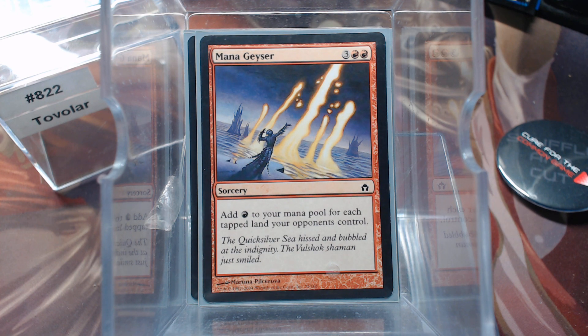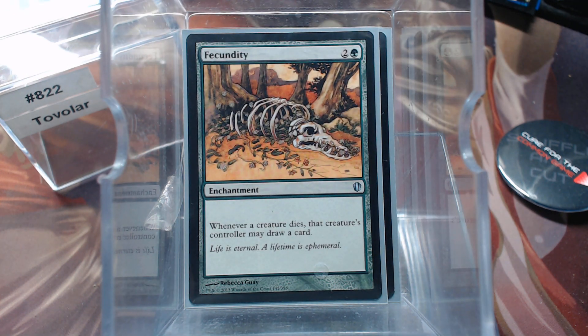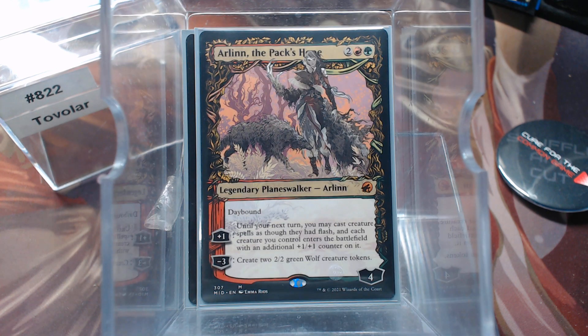Besides the commander, of course, we have a little bit of card draw in Faithless Looting and Fecundity. I have one Planeswalker, Arlin the Pax Hope. I love this art. I mean, I just hate that it's a double-faced card.